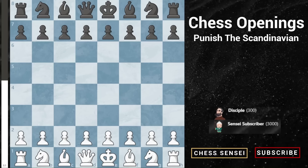Are you tired of facing the Scandinavian defense? Stick around and by the end of this video you'll know how to destroy anyone who plays that opening. We have e4 d5 — this is the Scandinavian defense, quite an annoying one. It's very different from the other options you may see black play, like the Sicilians, French defenses, Caro-Kann, or standard e5 openings.